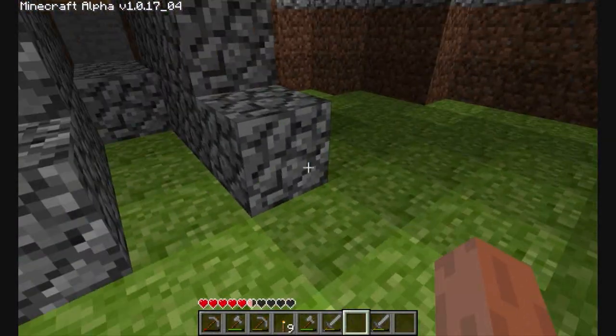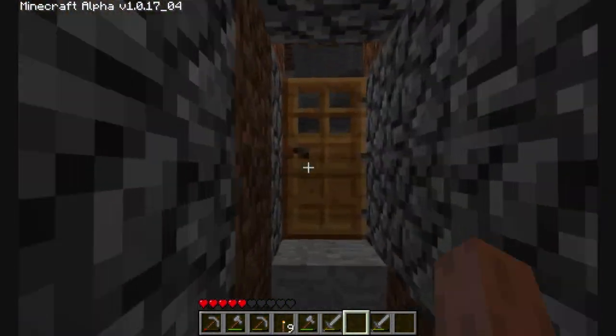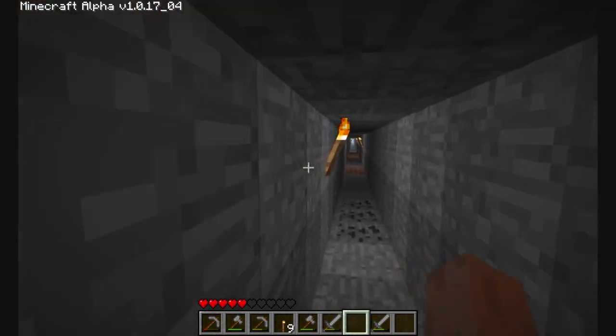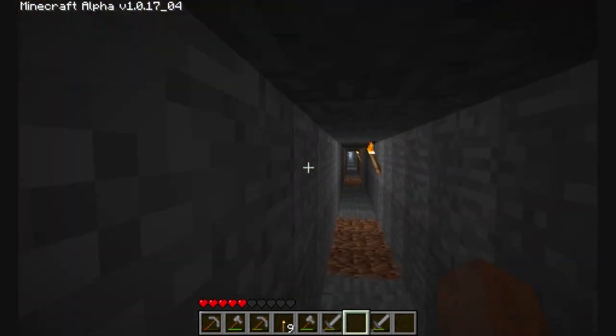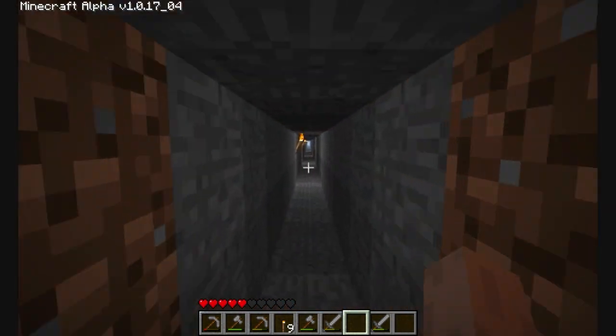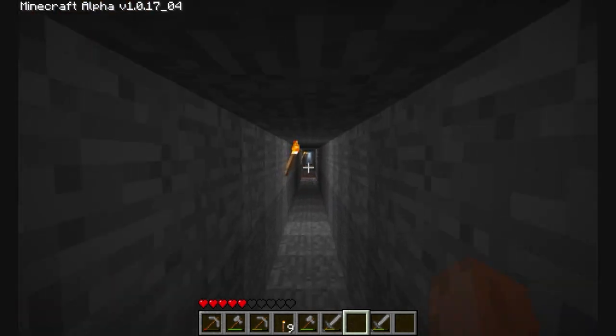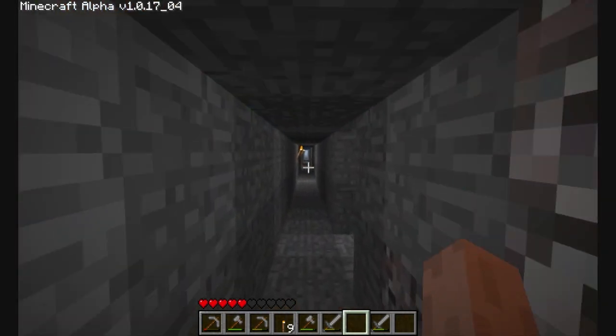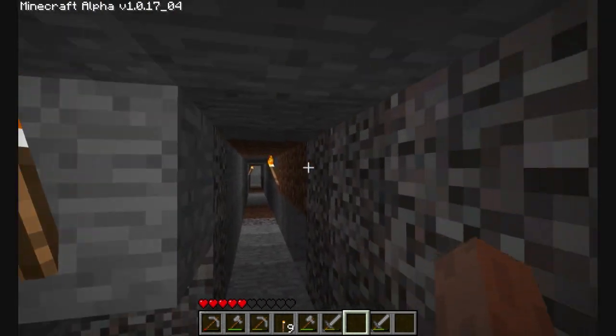And back into my main house cave part. We're going to venture down this long hallway — took me a while to make this, but it's pretty easy. It basically just leads to the other side of the mountain, so I can travel through the night and not have a chance of being attacked.